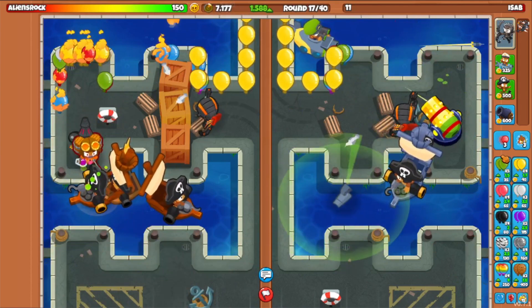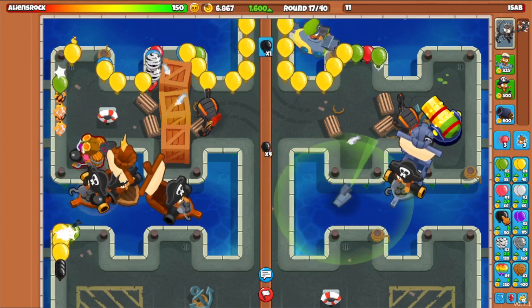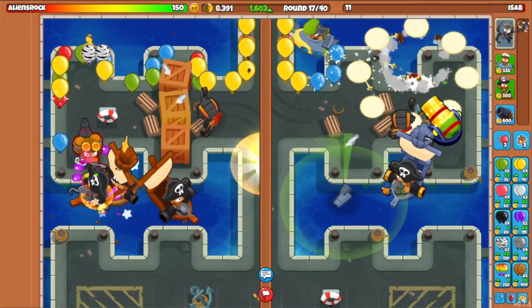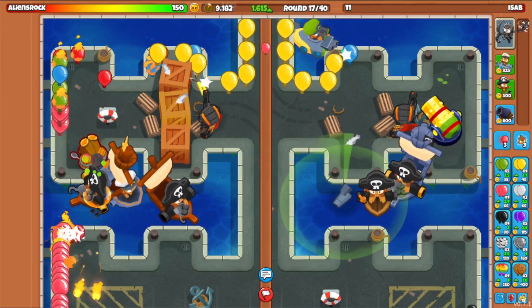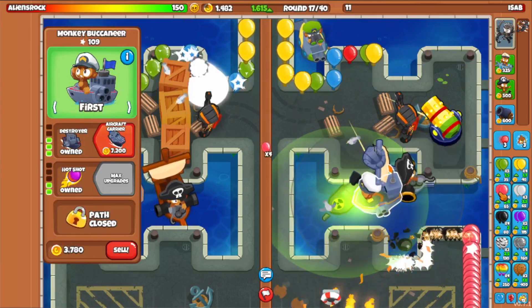Am I not able to send blue bloons anymore? I can't actually scroll the balloon sending tab. I don't know if it's just me or not, but either way I'm going to slow down and stop spending on eco. I got $7,000 — let's just get a Destroyer. And I accidentally got a Reactor — sure, I'll take that.